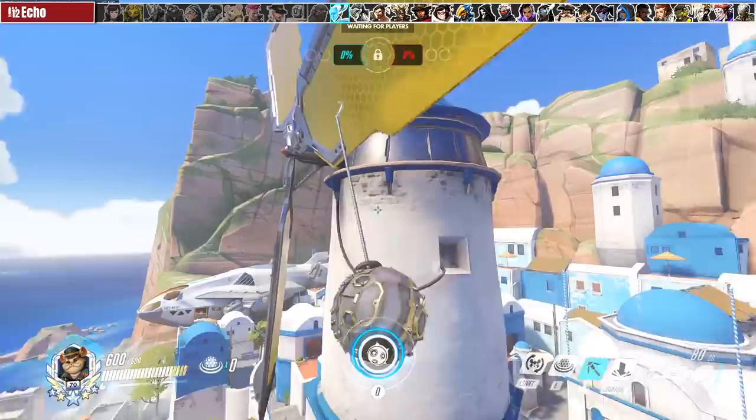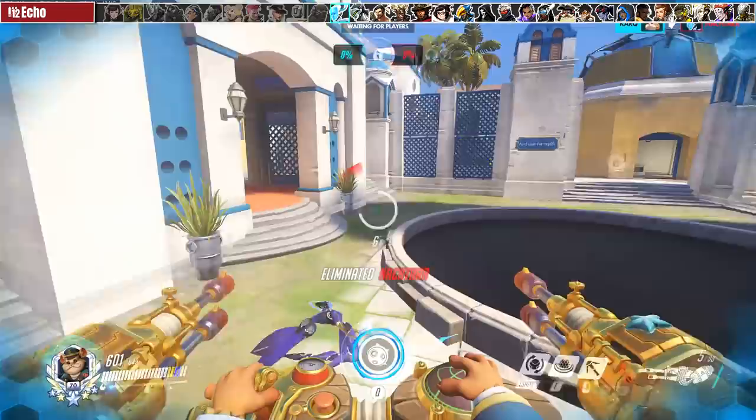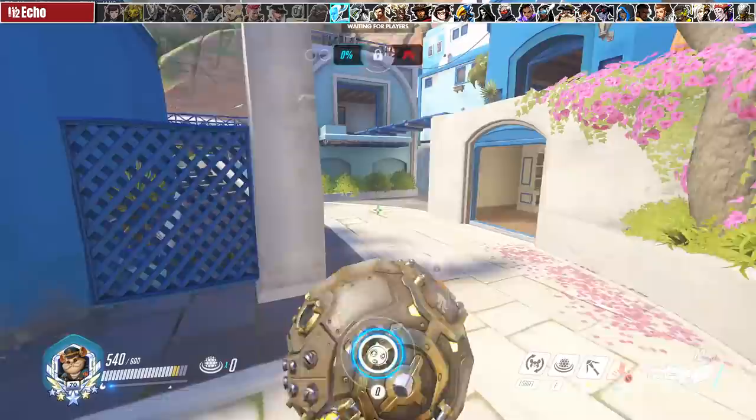Against Echo the 1v1 matchup is surprisingly one of the closer ones. Your best bet for fighting her is waiting out her flight until she's about to reach ground level. If you do this you should have just enough time to burst her down before she flies off again. If she decides to copy you just run away so she doesn't farm minefield.